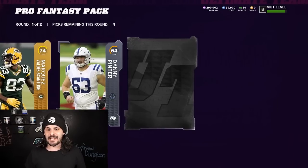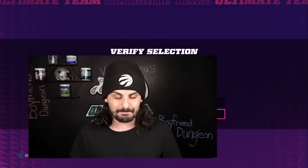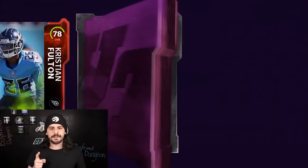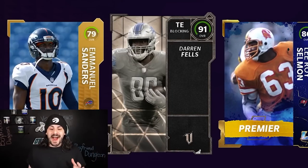It is not looking good for the first round. But maybe the second round — I know for sure we're gonna get a good card here. At least we got another 91 in our packs, and Darren Fells might be our starting tight end.